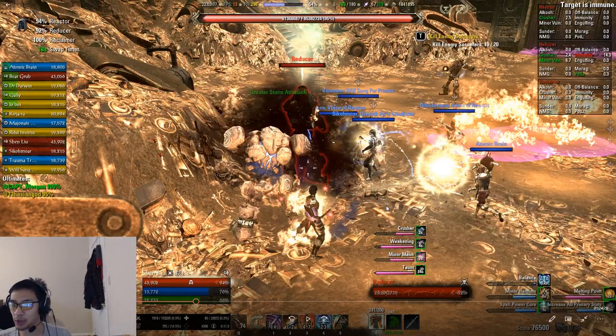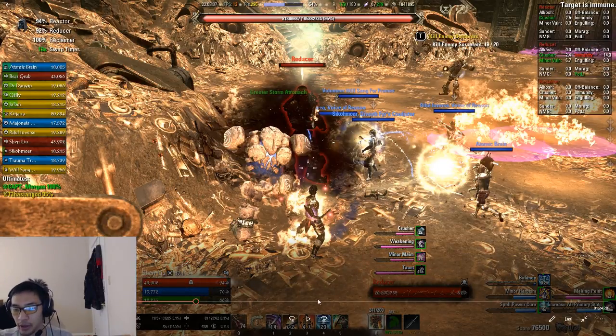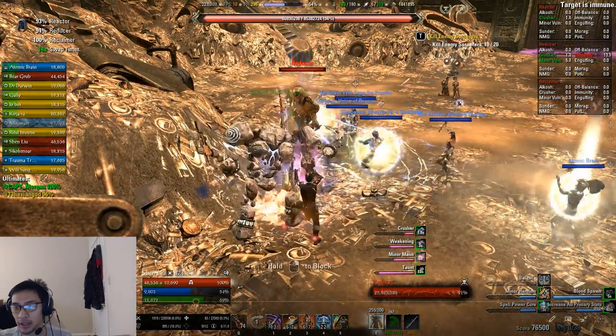Melting Point is purgeable, so ideally both healers run a purge ability. The whirlwinds can bounce and hit people on the Reactor side, so the reactor-side healer should also be ready to purge. The DoT doesn't hurt tanks too much, but on DPS and healers it can deal significant damage, so purge it as soon as it appears.